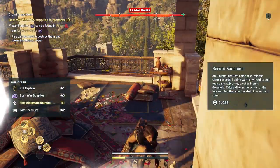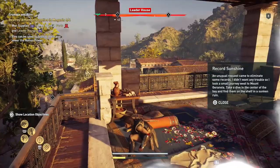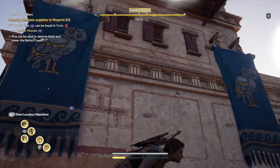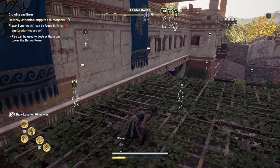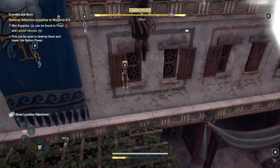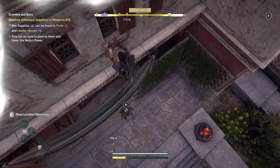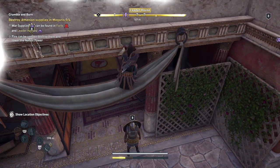An unusual request came to eliminate some records. I didn't want any trouble so I took a small journey west to Mount Guirania — take a dive in the center of the bay and find them on the shelf of the sunken ruin. Can I assassinate you? Oh my freaking gosh. Please let me assassinate this guy. Are you really not going to let me assassinate him from here?